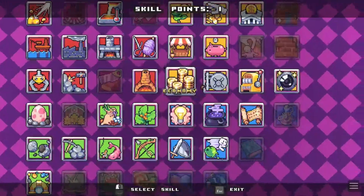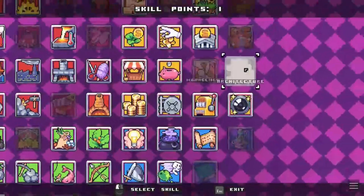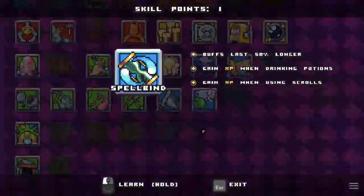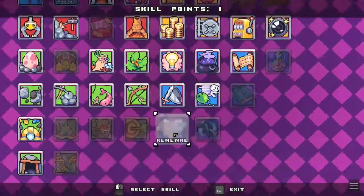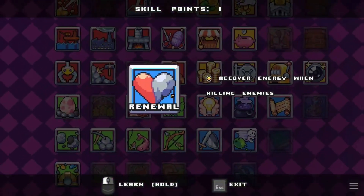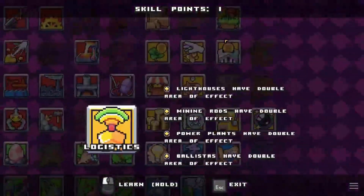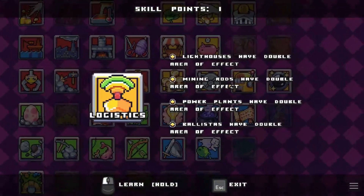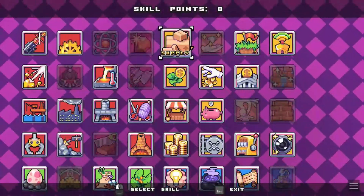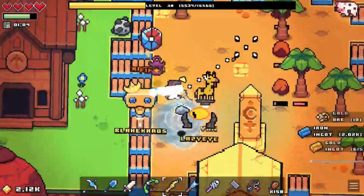Ooh, vaults have more inventory space. That seems pretty good. That seems really good, actually. I thought I had a skill for this, like one of the things I unlocked. That's good. Yeah, I should have got that a while ago. So it doesn't look like we've got too much left. Making our way through the game pretty quickly.